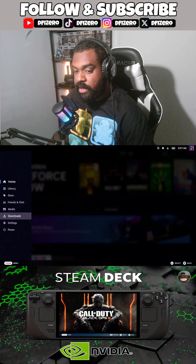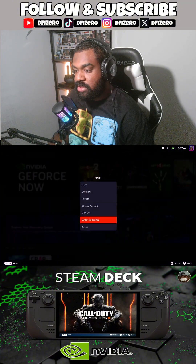First, you're going to press the Steam button. Go all the way down till you get to power, then switch to desktop mode.